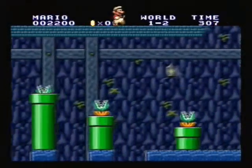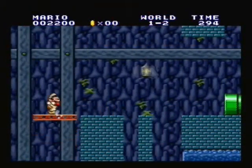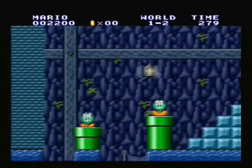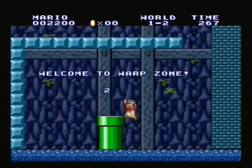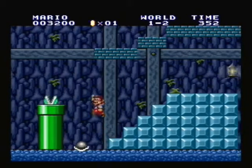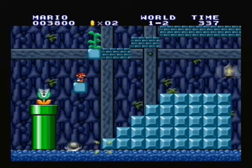Finding the first Warp Zone is fairly simple. All you have to do is, like in every other Mario game in existence, go over the top in World 1-2. Here it is! Here's where the Warp Zone is found. It's a little bit tricky because you have this buzzer beetle to contend with. But once you've found this little brick, you can break a hole over here and climb your way on up.